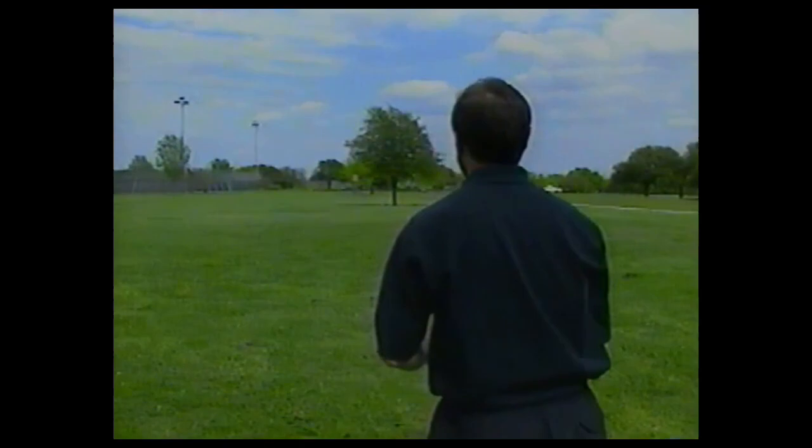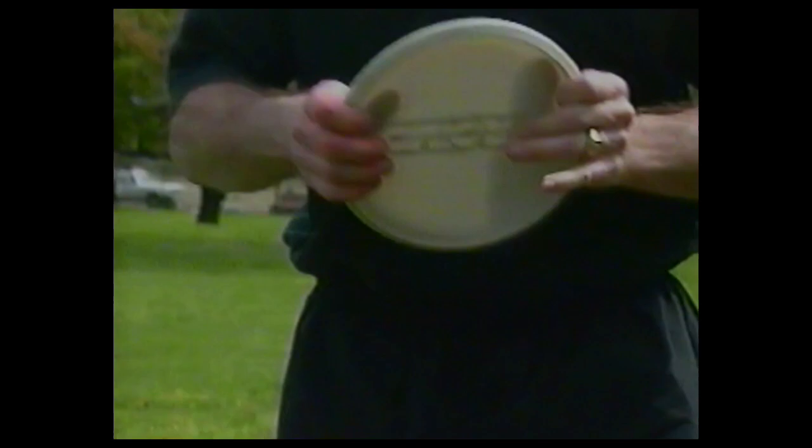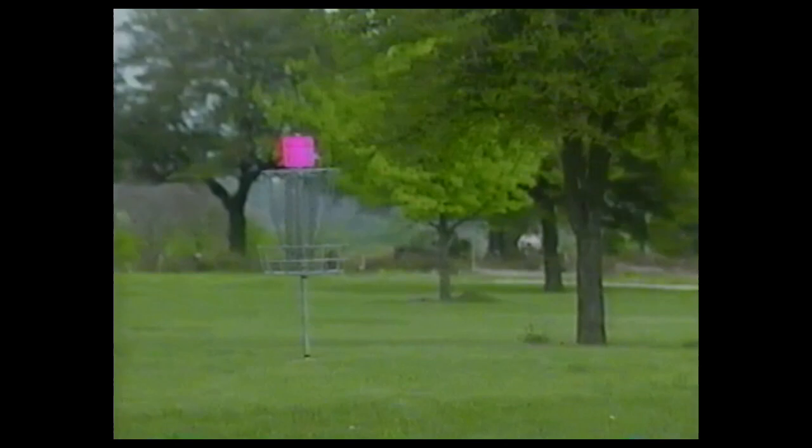Turn sideways so that your feet and your shoulders are lined up with your flight path. Put these three fingers on the rim, your index finger where it's comfortable. Take a step, bring your arm through nice and smooth, and snap your wrist — there it is. Once you're consistent from 100 feet, you can put the disc right up to the hole every time. Back up to 150 feet, and once you've got that mastered, go to 200 feet.